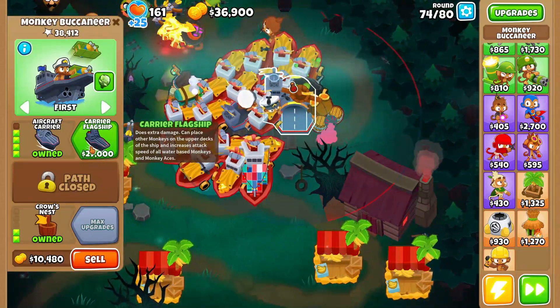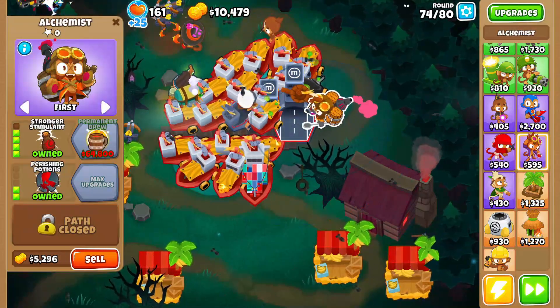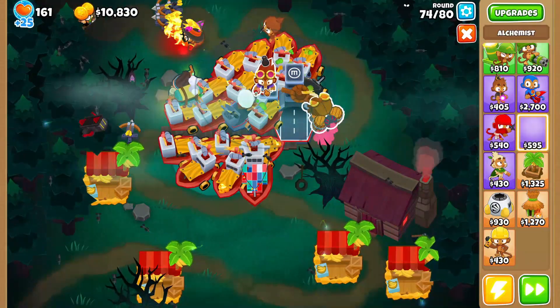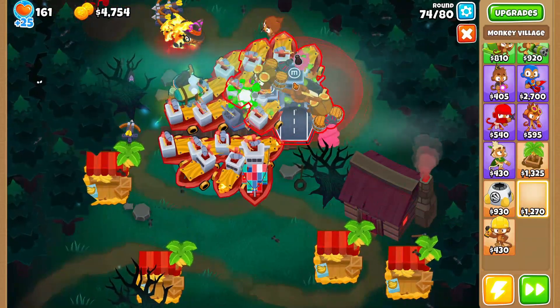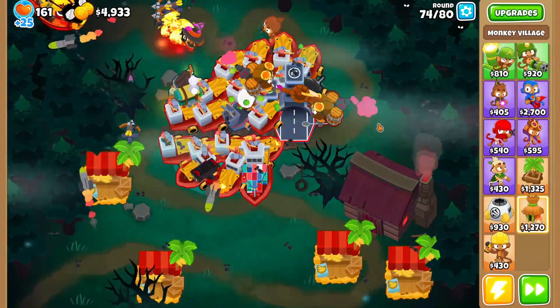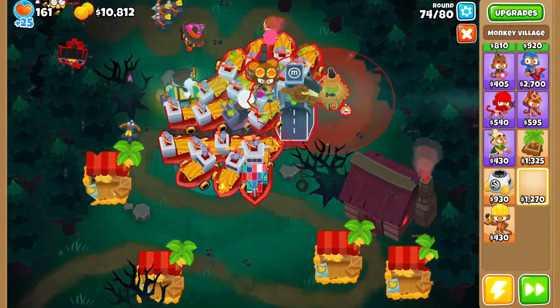Since we're making so much money, I'm gonna grab the Carrier Flagship — actually I should put the Alchemist there instead, that would be way better. We'll put that there and then sell the Elk.